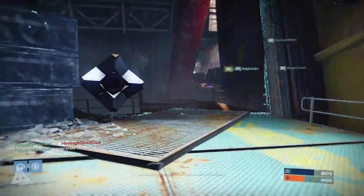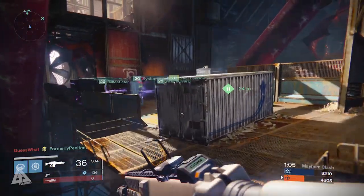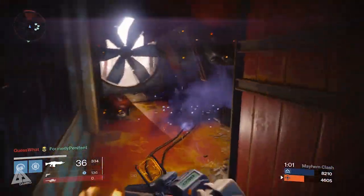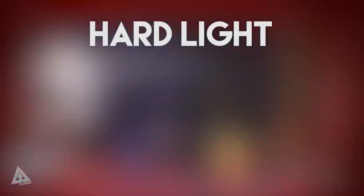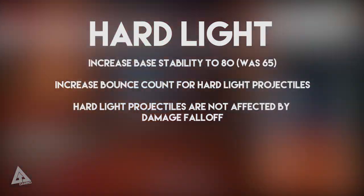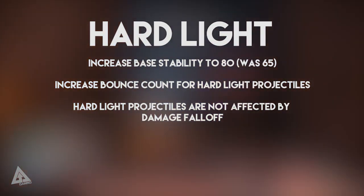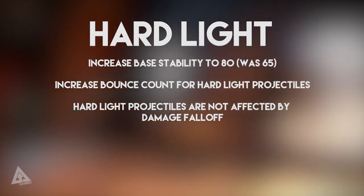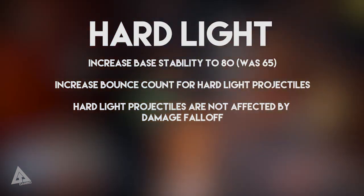Those are the changes coming to the various weapon categories. Now let's move on to the changes coming to the individual exotics. First up, Hard Light — the base stability is going to get an increase to 80, whereas it was previously 65. They're going to increase the bounce count for Hard Light projectiles, and Hard Light projectiles are not affected by damage falloff.